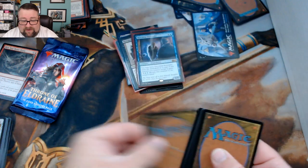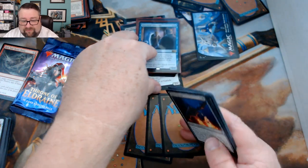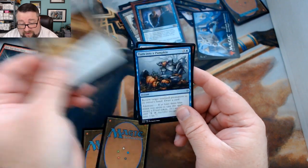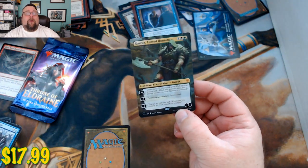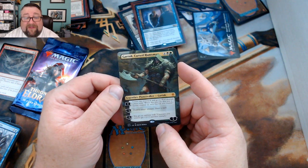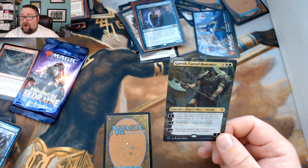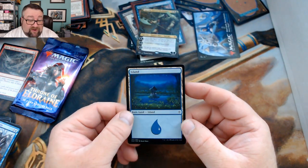Opening Richard's packs — another foil today, you guys are just ripping foils. We got Lock Dragon, All That Glitters, and Turn Into a Pumpkin again. Our rare is — winner winner chicken flipping dinner! You just got yourself a full-art Garruk, Cursed Huntsman! New members are tearing it up. The foil is a foil Island — we're going to sleeve that up right meow.